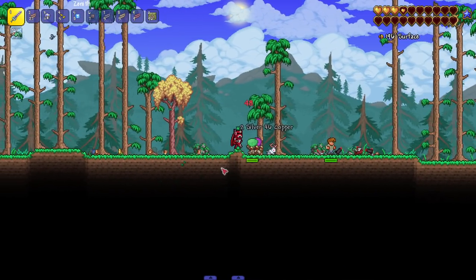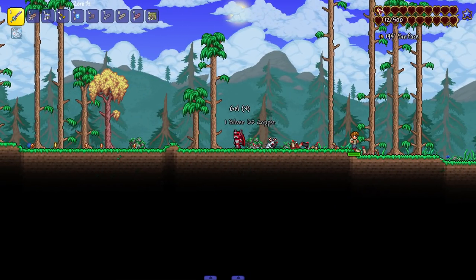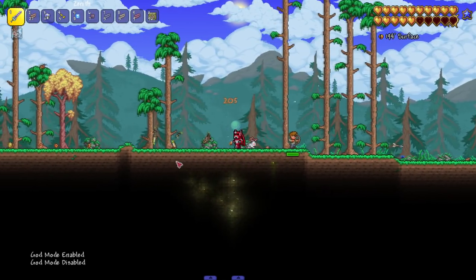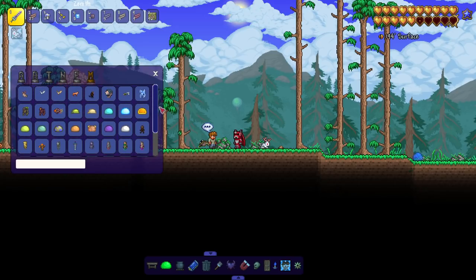We got what looks like a pirate zombie, then two zombies with slimes on their heads - purple and green variants. And last but not least, a corruption zombie. He hits pretty hard.